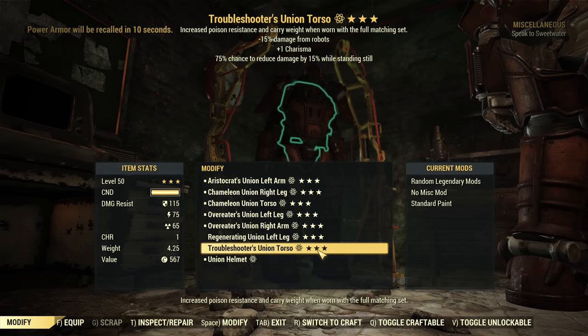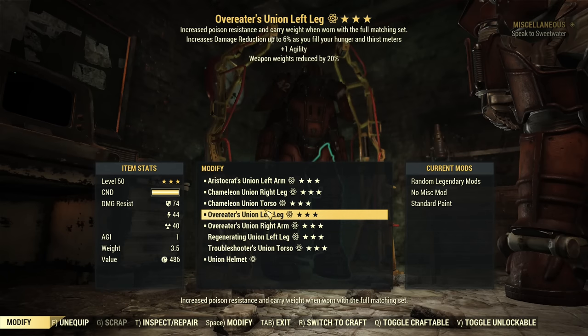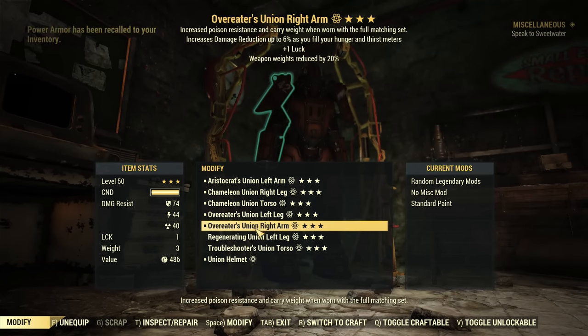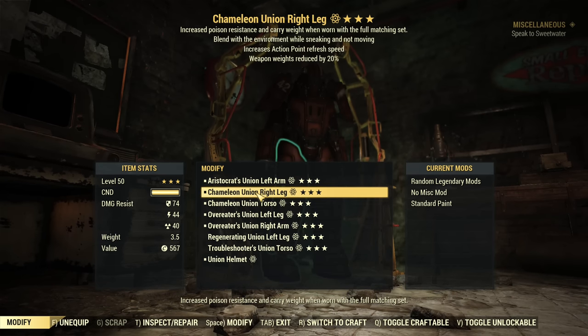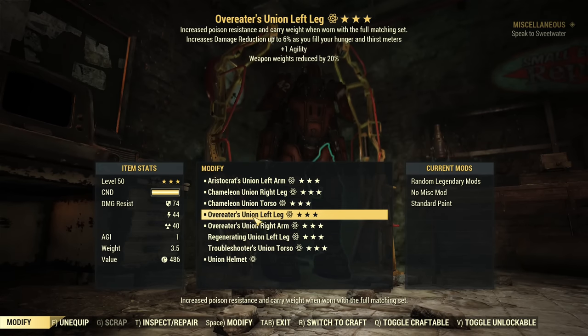Troubleshooter's, Sentinel — I don't want those last two pieces, so those get tossed. But look at this set — weapon weight reduction on all pieces! A full set with two pieces Overeaters, one piece AP Refresh, one Fire Resistance, one Strength. This is good!